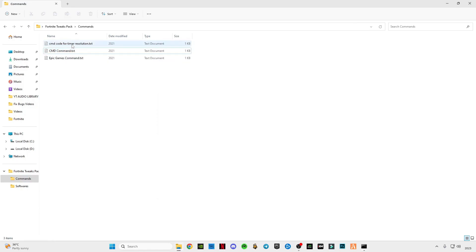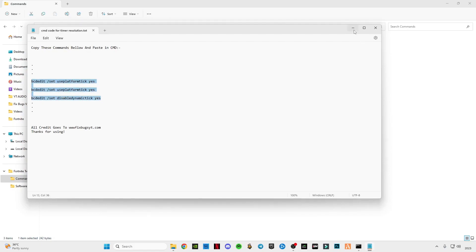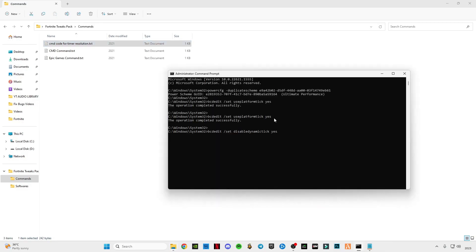Open this CMD code for timer resolution and copy these three commands. Paste them in CMD and press Enter — the operation has completed successfully. Now type exit and press Enter.